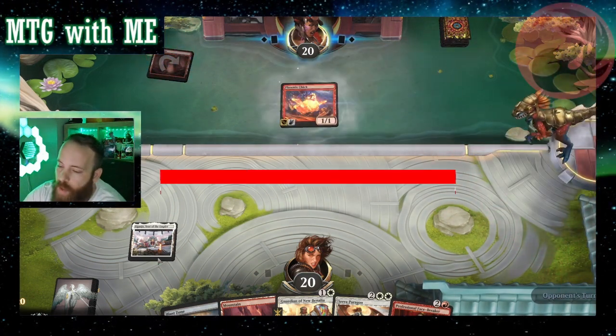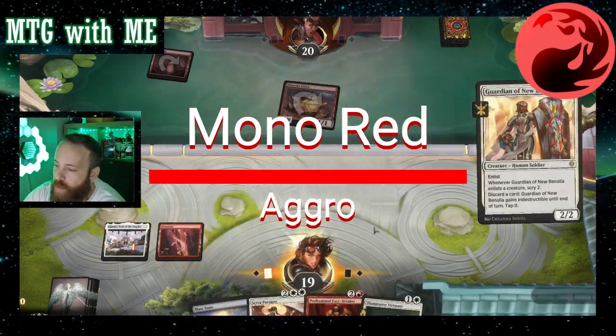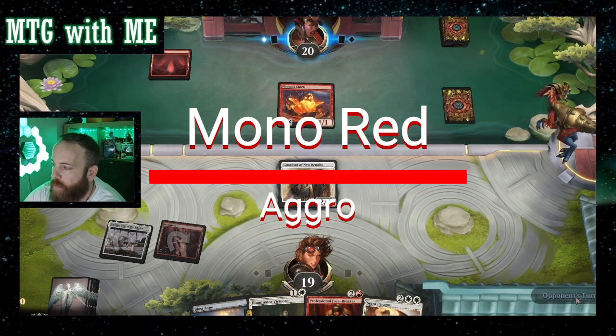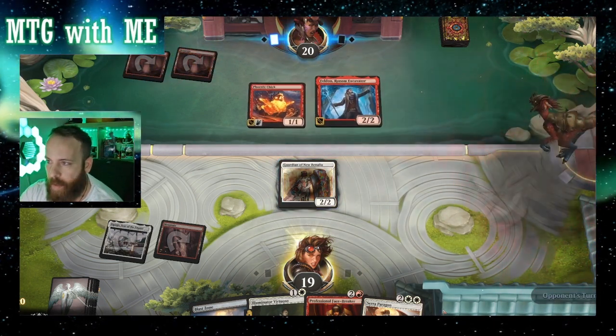Mono red. Here it comes. We got Blast Zones, we're looking for one more lane. Since they're playing burn, it's very good to play Guardian of Noob and Alia. They'll have to focus their burn on it, but I can always tap it down in response and give it indestructible, and kind of get that problem out of the way.